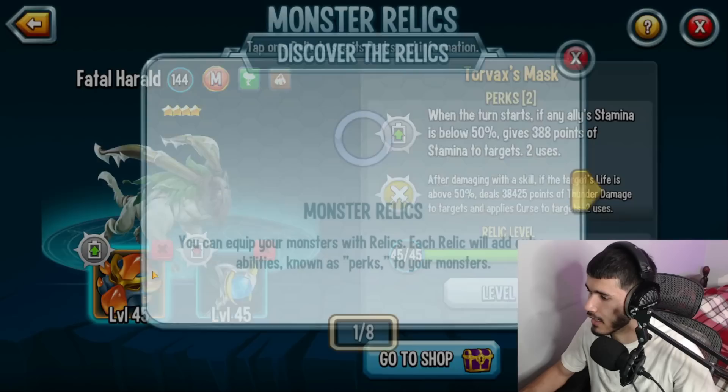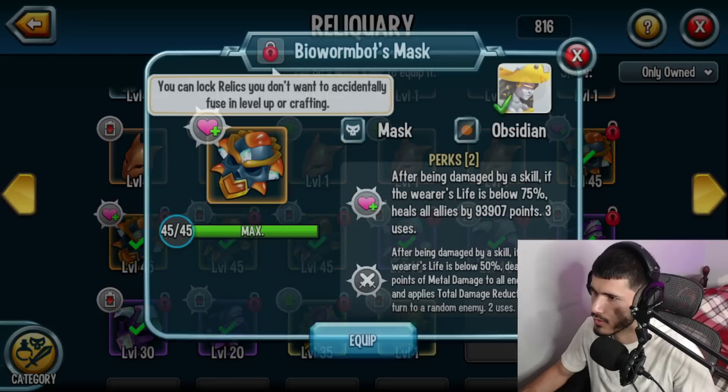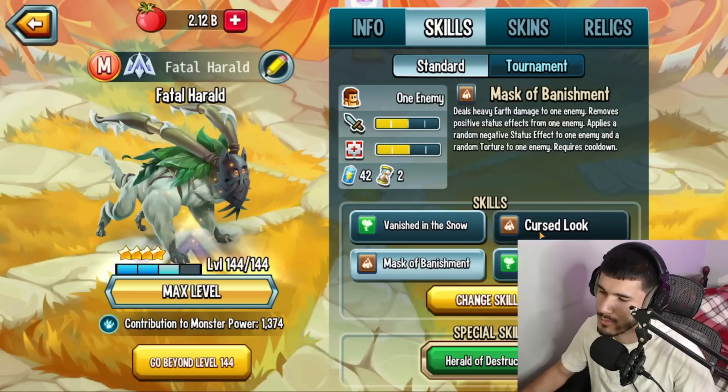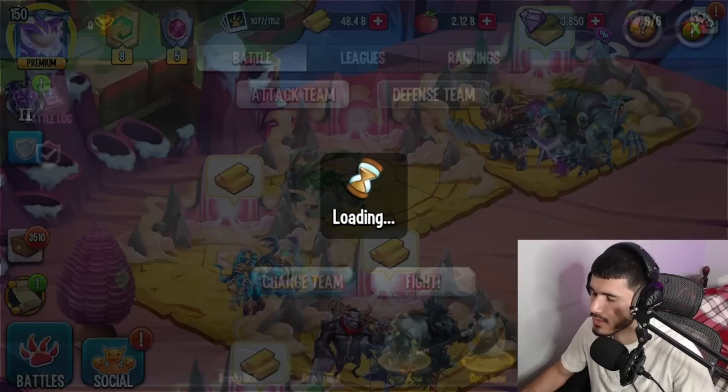It is a Nature monster and a Fire/Metal type, which kind of sucks, but the skillset is not bad. For relics you've got a Staff and a Mask — many options, you can't go wrong with the Mask. You could do a Robot Mask, Human's Mask, or Torture Box Mask. For the Staff, I feel like Merc Staff would go well — it goes well with almost any monster really. You can pair it up with Torture Box Mask to apply Curse and Nightmare and deal water damage.